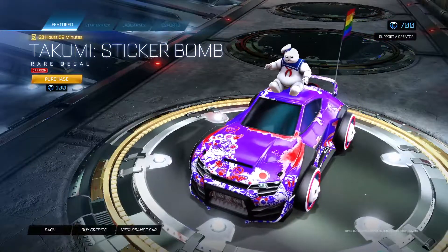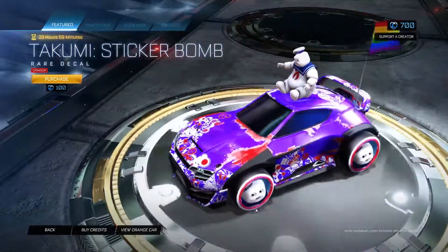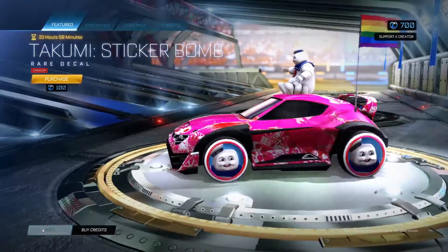The Takumi Sticker Bomb in Crimson. Now this is a decal that actually uses the colour pretty well. That looks good — yeah, that works. I like that.